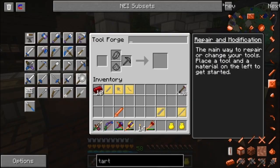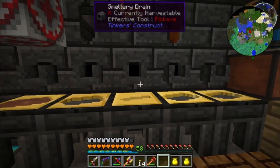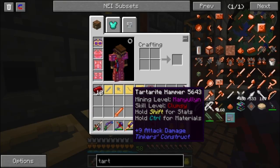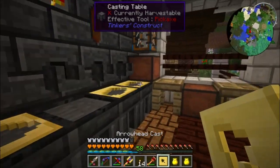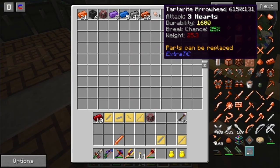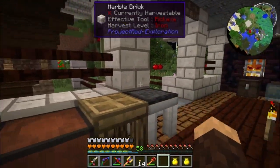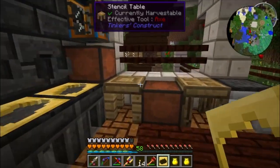60 attack damage and 6000 durability — this hits like a truck! A normal sword doing 60 attack damage. Now I want to replace the bow — we need two bow limbs for that. Let me grab those. We have 20 Tartarite left. Unfortunately we can't make a Tartarite bow. Tartarite arrowheads do 21 attack damage but we can't make them either. That sucks so hard — it would have been amazing. But this sword is incredible — I've never done Tartarite before.